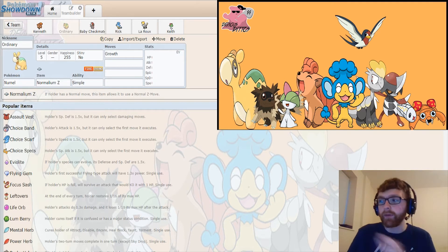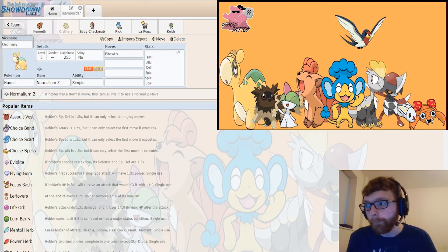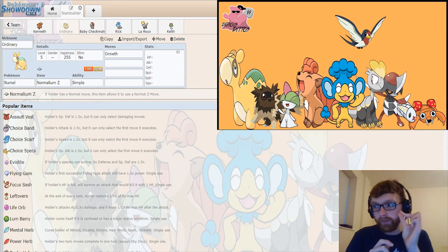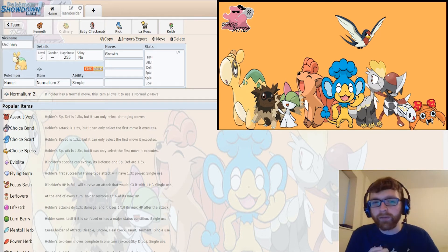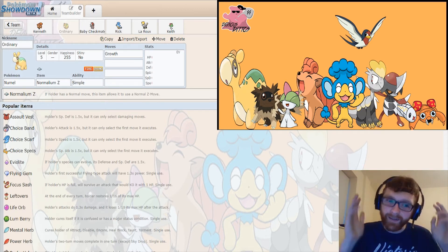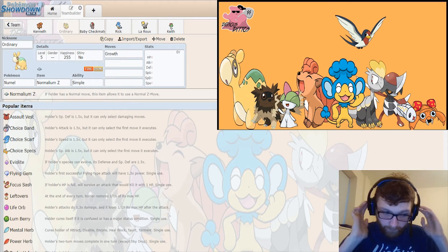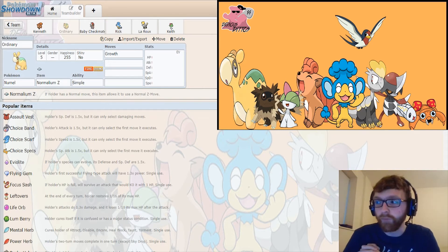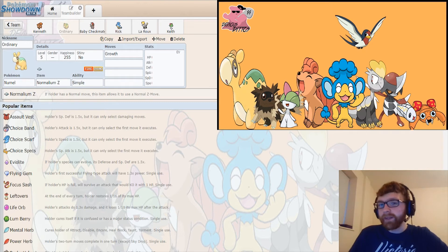Use the Z-move, you get to plus five in Special Attack. Or Z-Stockpile — if I'm at low health and I use Z-Stockpile, I recover all my HP back to full and get the Stockpile boost of plus two. So this Vulpix is going to be hopefully my MVP for this season, because this is just for fun really — I don't bother about winning LC. Hopefully we have some Vulpix fun.